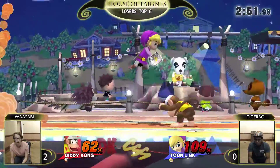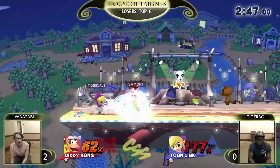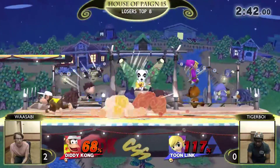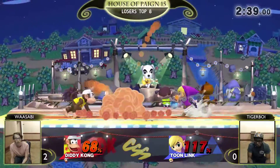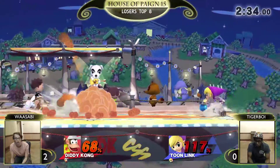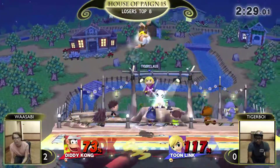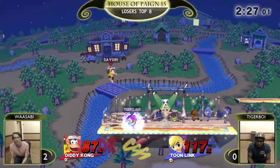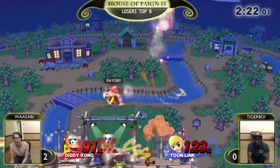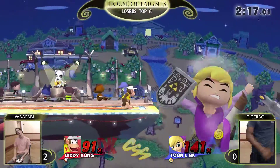Wasabi drops his shield there. Bomb to up smash — throw, throw. Doesn't get the up air. Also doesn't get the catching landing up smash. We're getting to that percent again where Wasabi's gonna have to care about a few more of Toon Link's kill options. So this rage builds up. Diddy Kong, unless he gets banana confirm, down tilt — it's not really gonna do a kill. It's scary time. Up tilt into up air. It's playing a little more in the air — makes sense. But banana up smash — that'll do it.